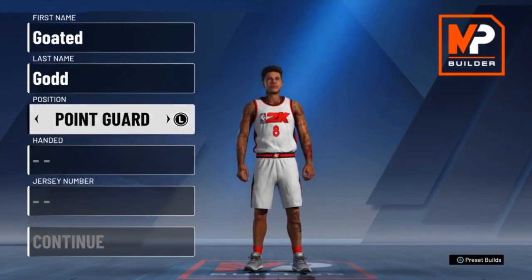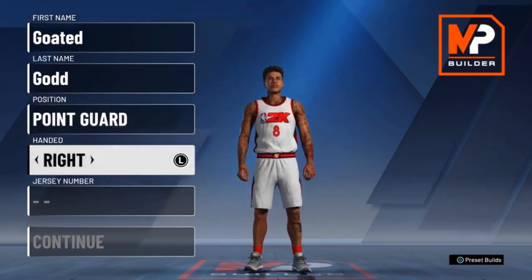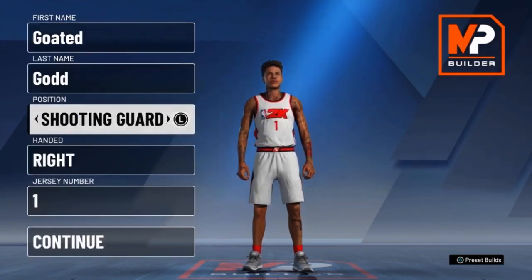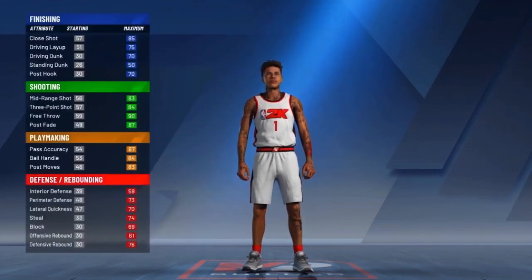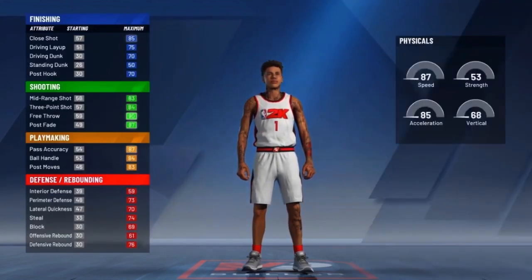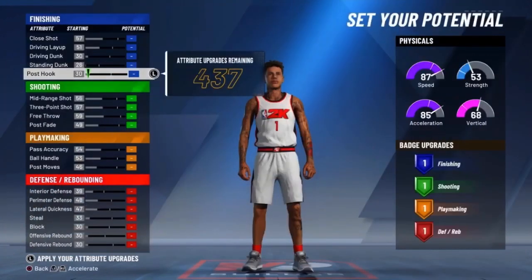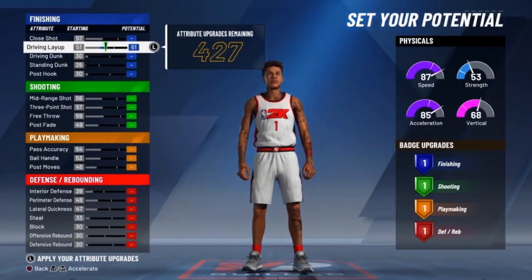First, we'll put him at point guard, maybe shooting guard. I'm gonna check if they let us go six-seven at point guard. For handedness, we're going right-handed. Jersey number, he's number one. Checked it — they don't let you go six-seven as a point guard, so we're going with shooting guard. We'll go with the playmaking and shooting pie chart, and the fastest physical profile pie chart.